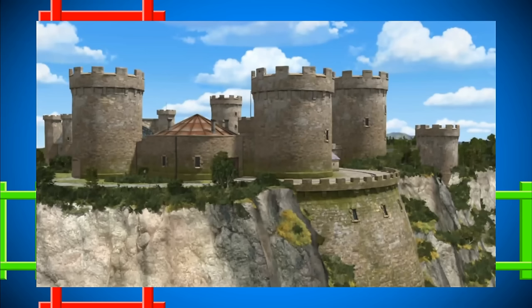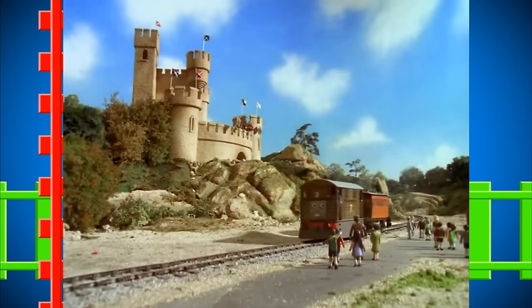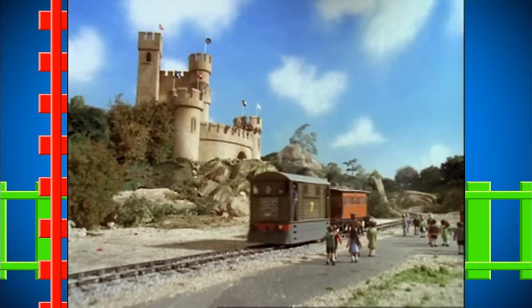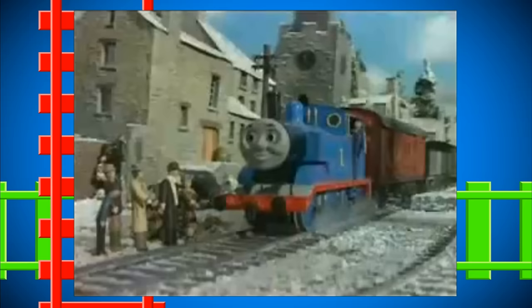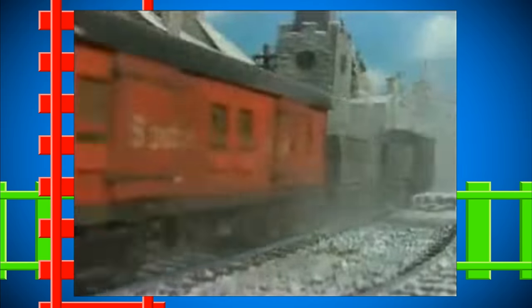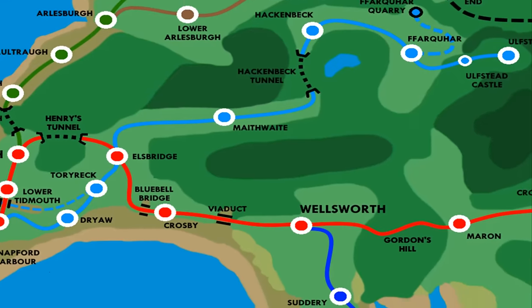In between the two stations is Ulsted Castle. Unlike the CGI series, Ulsted Castle is a wood and a popular spot for tourists — I like to think that passenger trains only stop here in the summertime or for special events. The town of Ulsted was abandoned for some time, but today it has been restored to be a miners' town for the workers at Farquar Quarry. And that is Thomas' Branch Line.